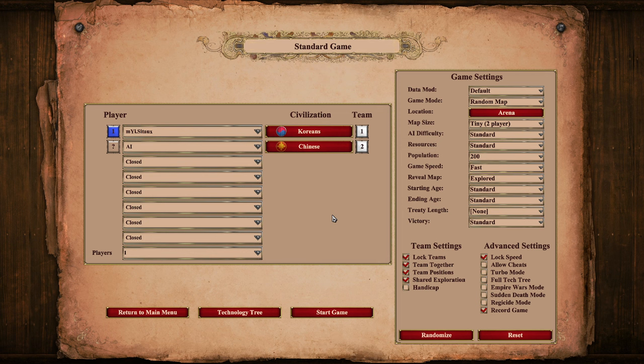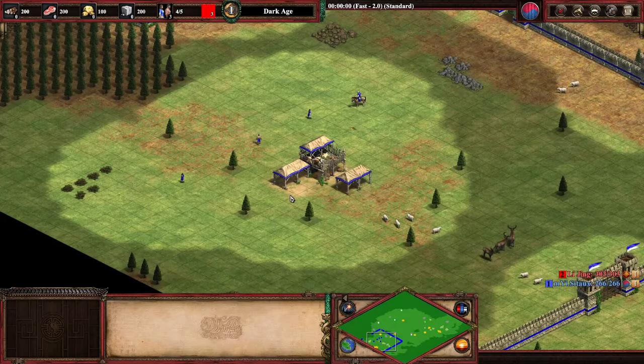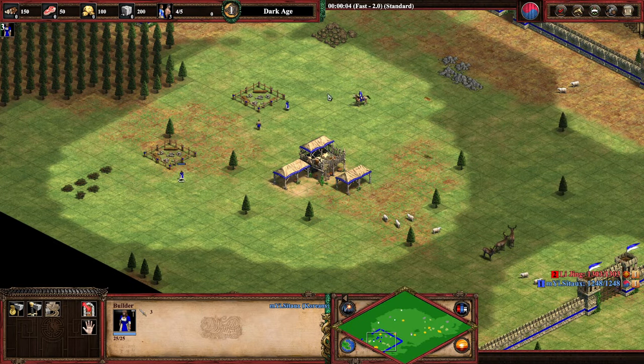Let's start with the matchup. I picked Korean and put Chinese for the opponent — that's going to be important for the video, you'll understand why. So I can start the game and I'll explain the build order. If you have a good build order, I think you should always win most of your games already.